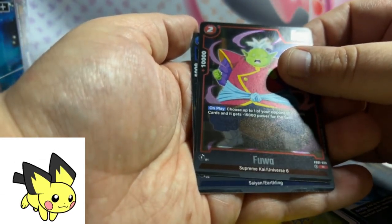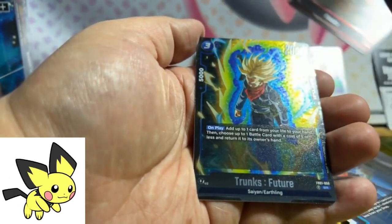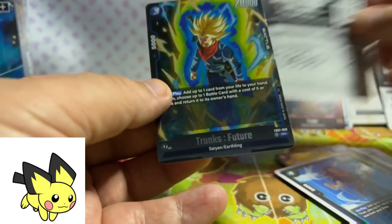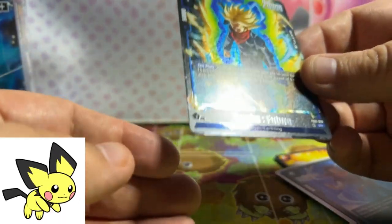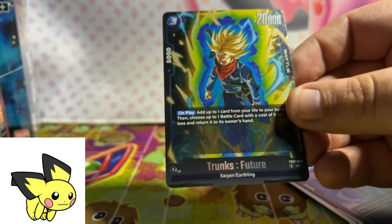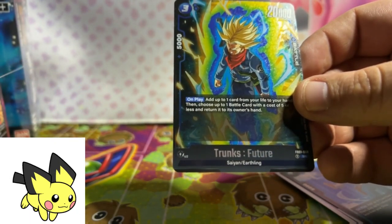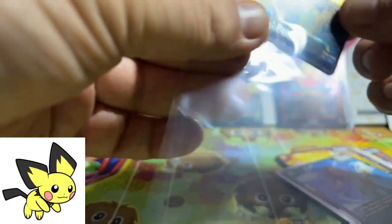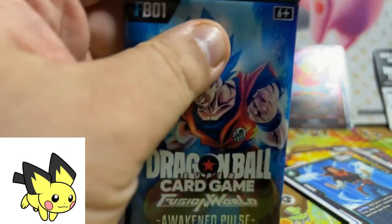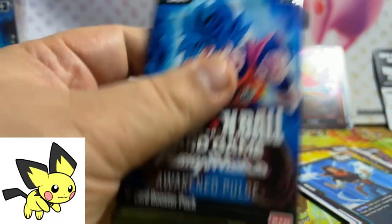Did we get something good? Trunks Future SR — I don't know if this is the alternate art, I don't know how to tell if there's an alternate art or not. The texture on this card is sick, look at that. Let me go ahead and put a sleeve on it, because like the slogan says, if you like it then you should put a sleeve on it. Still haven't hit an alternate art yet, but two beautiful SRs.